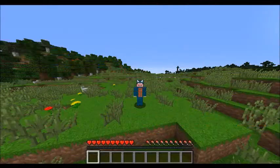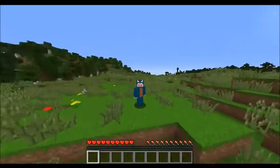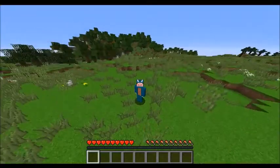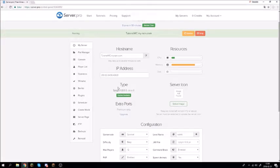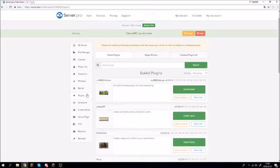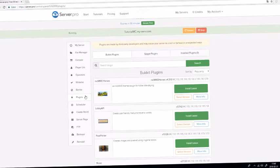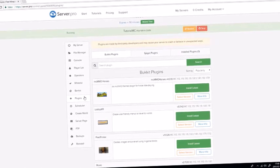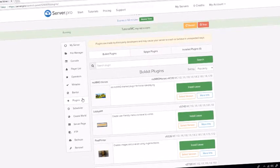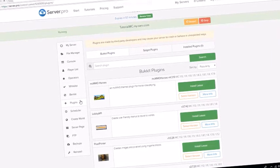Hello guys, welcome back to a new Minecraft tutorial. Today I'm making a tutorial with ServerSigns. The first step is to click where you can add plugins — these are from the server panel. If you want plugins from another server, check our video linked in the description.